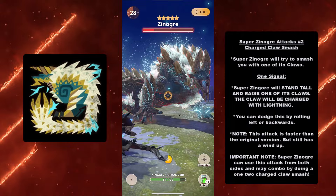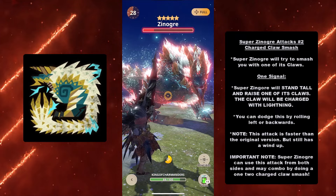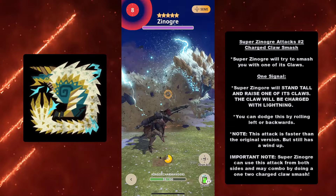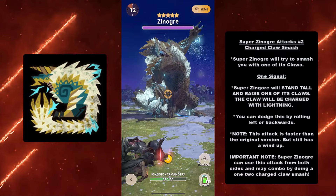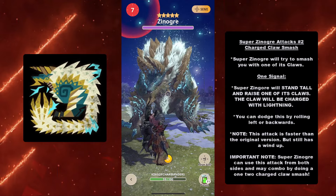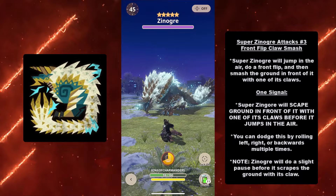At number two for Super Xenogres's attacks we have the Charge Claw Smash. Super Xenogres will try to smash you with one of its claws. The signal: Super Xenogres will stand tall and raise one of its claws — which will be charged with lightning. You can dodge by rolling left or backwards. Important note: Super Xenogres can use this attack from both sides and may combo up to three Charge Claw Smashes in a row, so be careful.